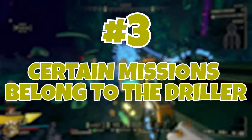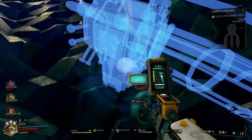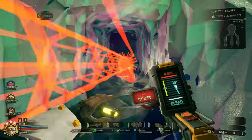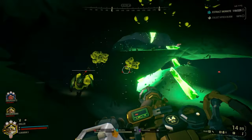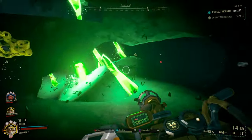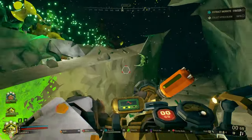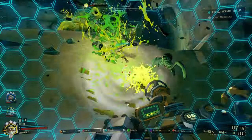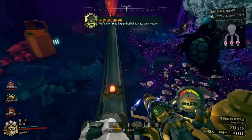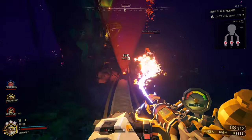Certain missions belong to the Driller. While the Driller has a place and specialty on every mission type no matter what, there are certain ones that the Driller is far more specialized for. Understanding the kinds of missions that you excel at can make your Driller play that much better. The Driller excels more at missions that require the team to be more mobile, such as an egg hunt or mining expedition, as well as missions set in caves with more complexity to them, as it allows him to use his drills far more effectively.